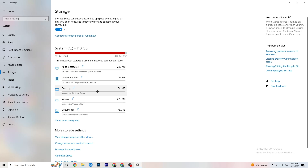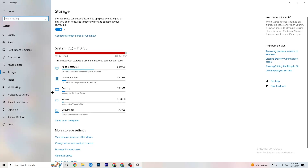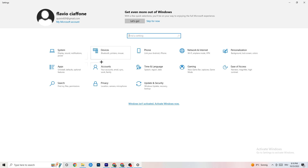Also in Settings, go to 'Storage,' click 'Configure Storage Sense,' and select 'Run now.' Then click 'Clean now' — this will clean every single temporary or trash file currently on your PC. It takes a little while, so let it run, then go back.